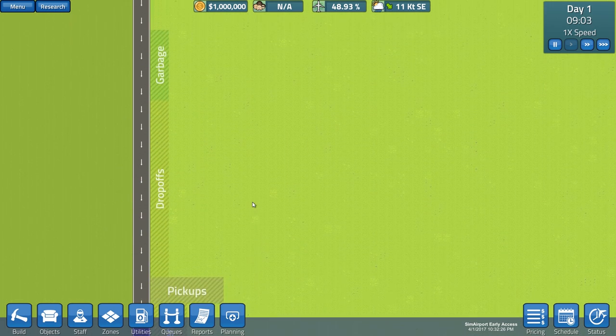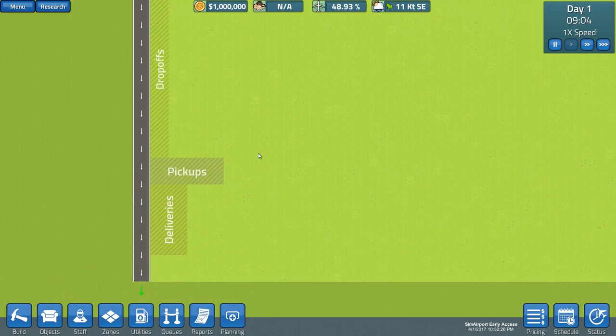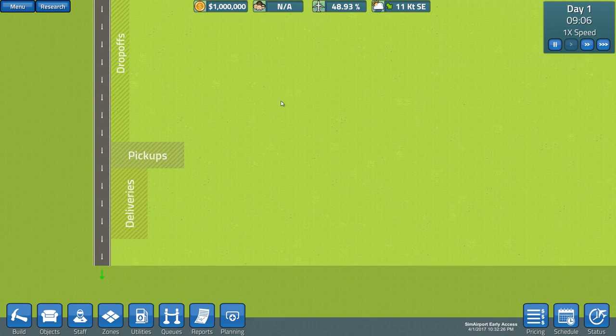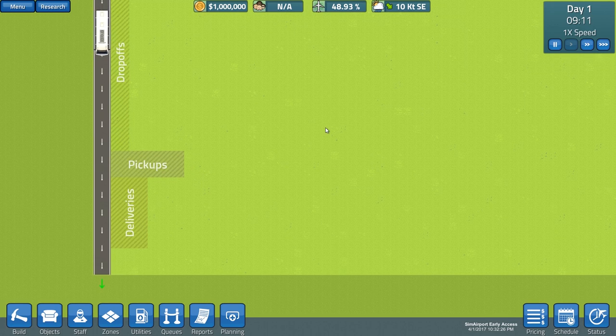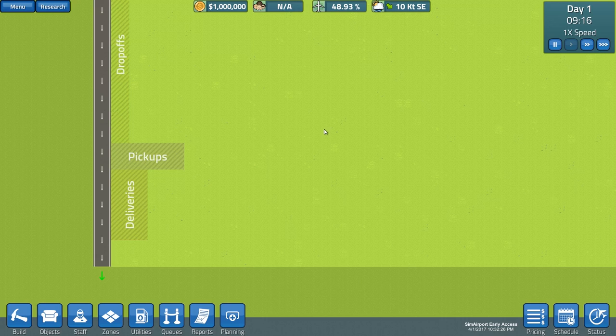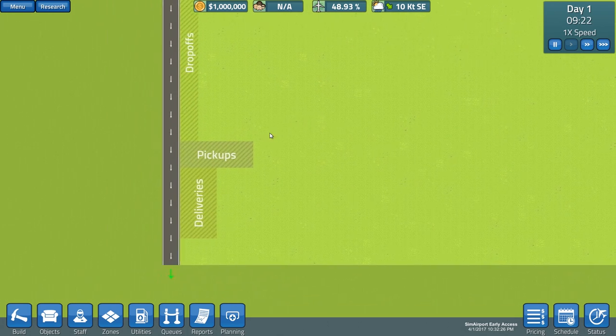Basically what it is, is a very tycoon style business management game where we build an airport, manage some contracts of some airlines, build the physical assets such as the ticketing area, security, manage staff levels, manage customers essentially and run an airport. It's really simple, it's really nice. Graphics are very sharp, it's not quite cartoony, it's not quite realistic. Gameplay wise, it's massively good. I've had a huge play around so far and I love it.